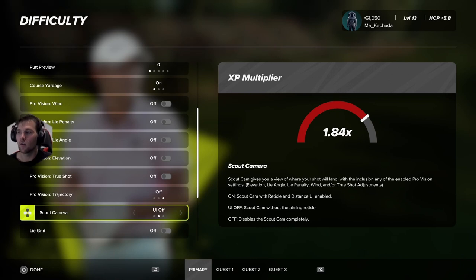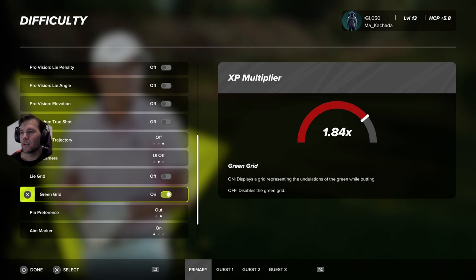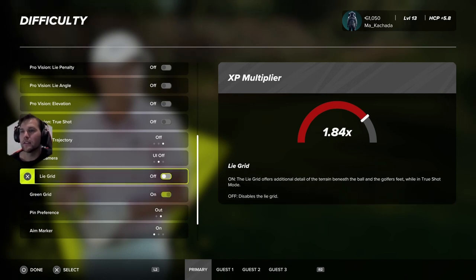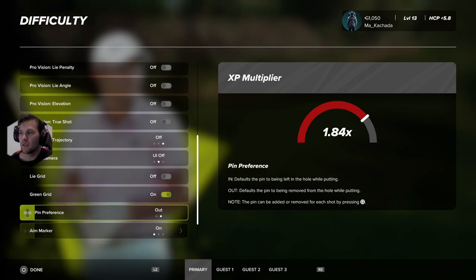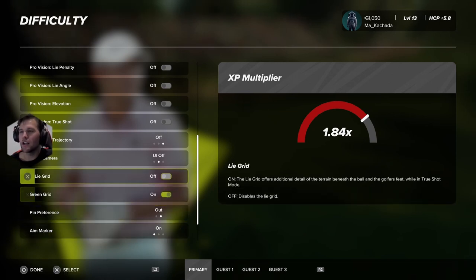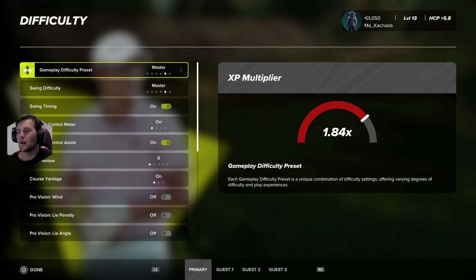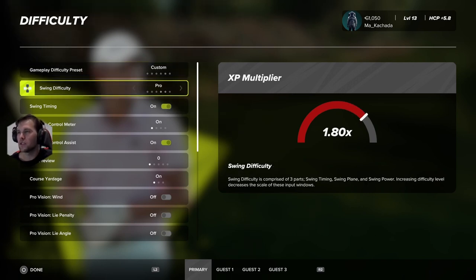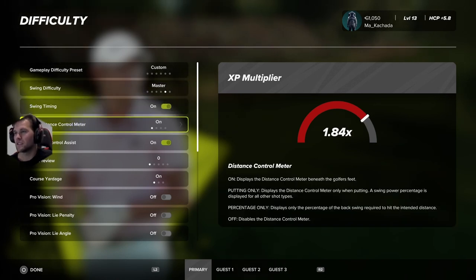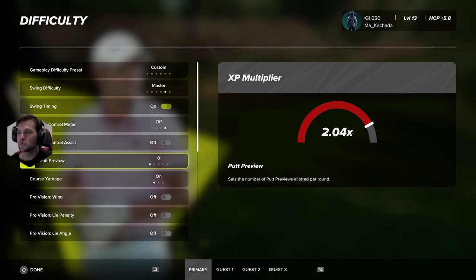Trajectory scout camera you can leave on or turn off. Lie grid — if you don't really care about it, turn it off since you can see the lie anyway. There are certain things here you can toggle to increase your multiplier. I normally go straight to master difficulty and then adjust my swing difficulty, then turn off distance control meter and distance control assist — and I'm already at a two times multiplier for my XP.